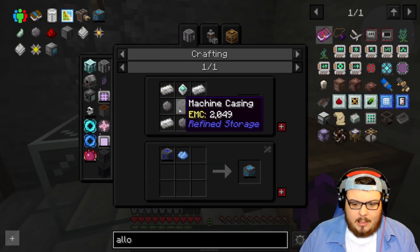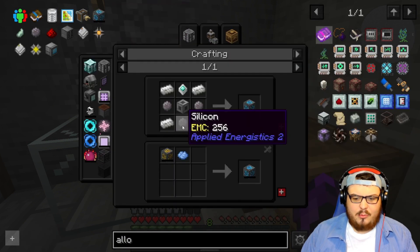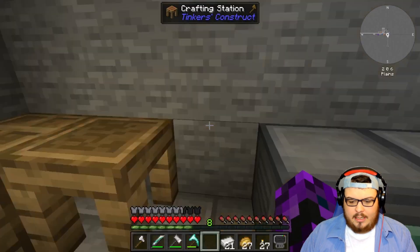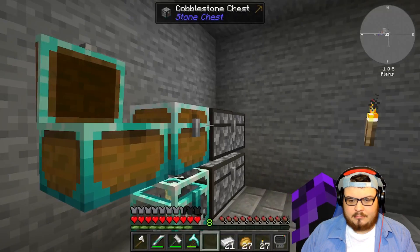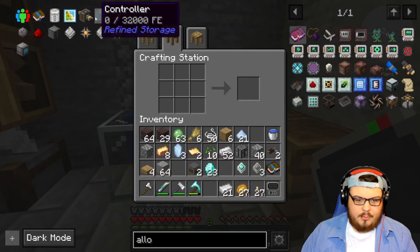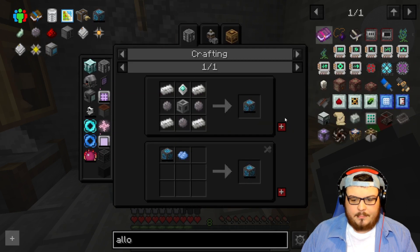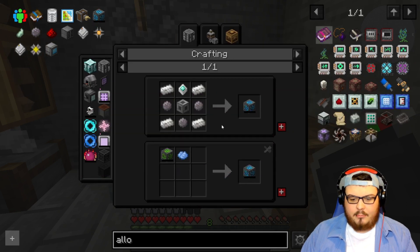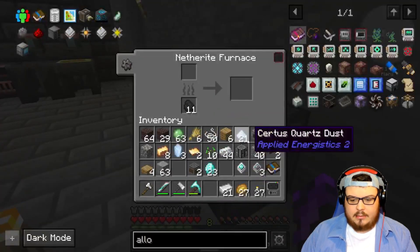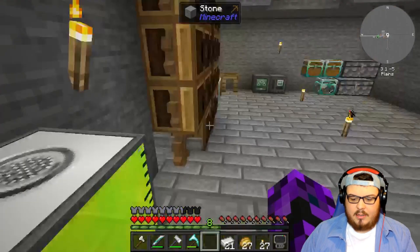All right, let's go ahead and start crafting up the stuff we need. We need a bunch of these — 52 should be more than enough. We've got to make the machine casing, we need andesite, and I have plenty of andesite right here. Let's put this in and make our machine casing. Now we need more silicon — we got plenty to make silicon. That should be plenty.